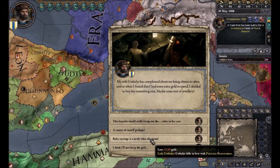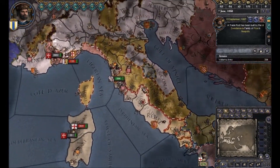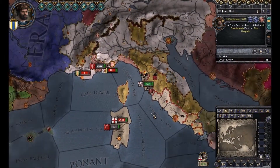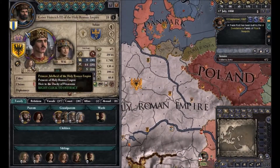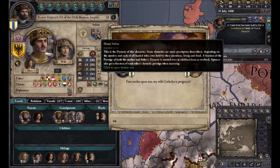Why not make her fall in love with us? And Tuscany has revolted — they just got independence from the Holy Roman Empire. That's a nice dynasty shield, give you that.